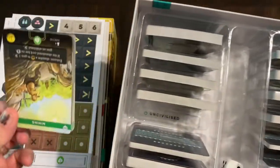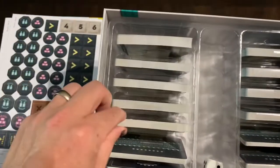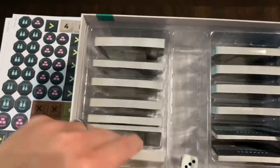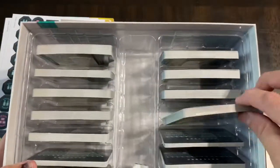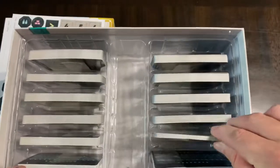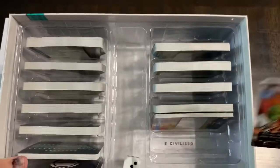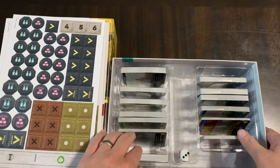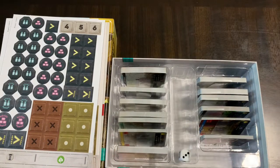You also get some common decks: the Uncivilized, Regions, Unrest, Tributaries, and Civilized. When I say common area, there's going to be a central tableau — kind of like a market — that you can acquire cards from, either by buying with resources or using card actions to acquire them. For example, land usually has unrest on it, so when you acquire land you take that unrest.